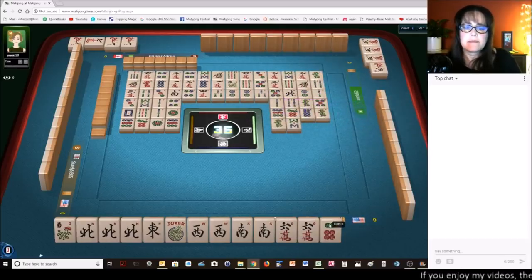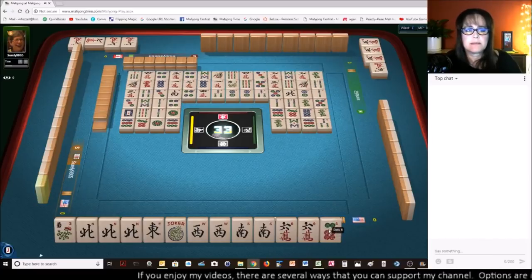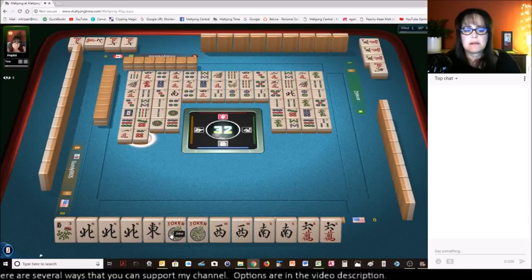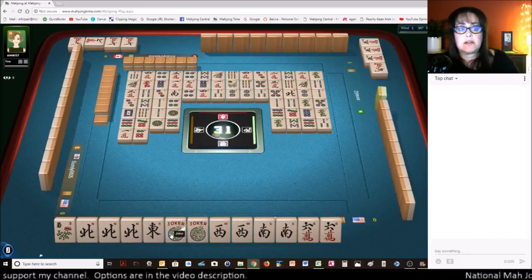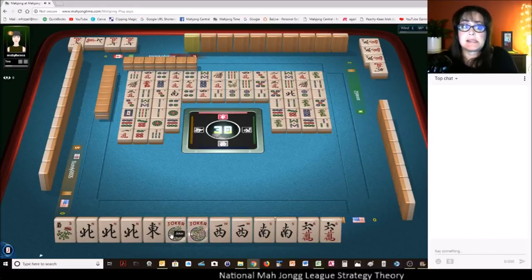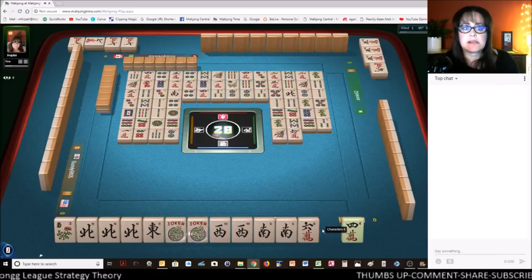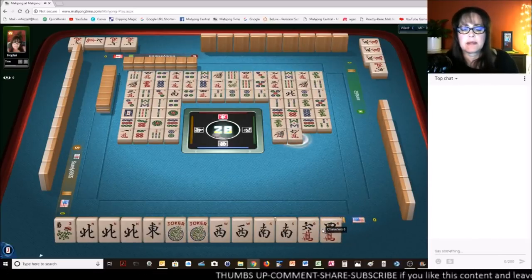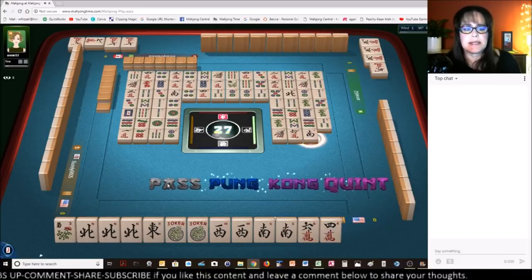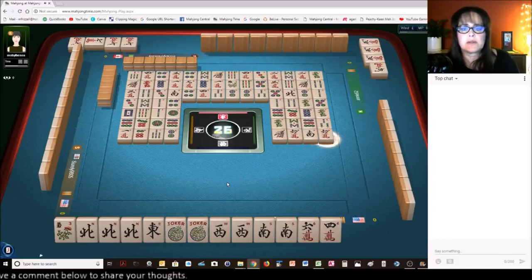Nine dots. Three bamboos. One character. There's a joker — that's nice. Six dots. We have joker bait. There are two exposures out that may be able to do something with sixes. Two dots — we need to get rid of them pretty quick though. One bamboo. I'm going to discard the six crack. Six characters. Bummer — there was even a pause there; I was hoping someone was going to take that. So now we need a joker for the south because there's two out. There goes the six crack.